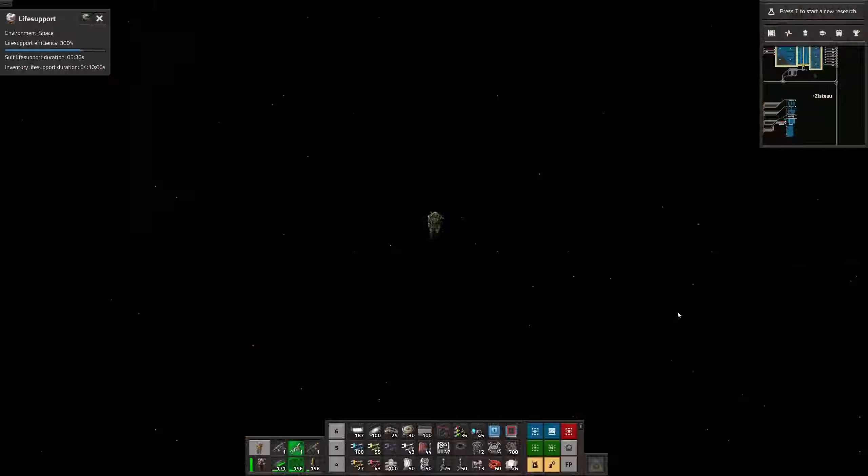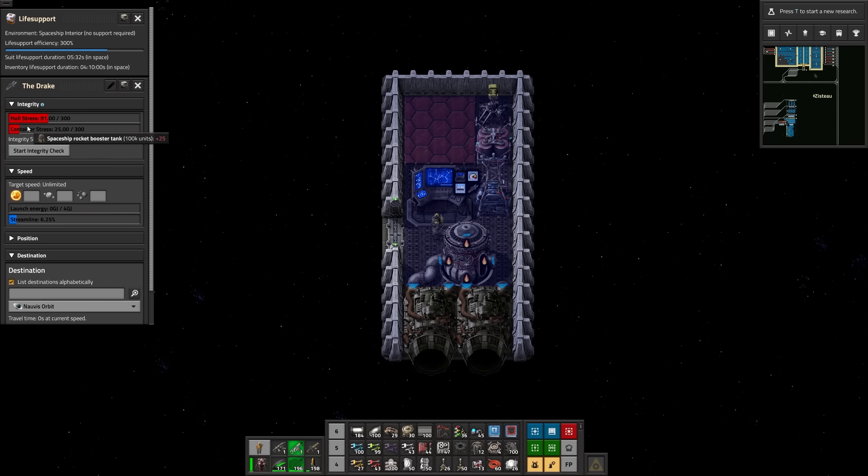If we click on our Spaceship Console, we can check our current integrity. This says we have a hull strength of 91 out of 300. Currently I have not researched any Spaceship Integrity upgrades, which will allow us to make our spaceships bigger in the long run. Our very tiny ship is well within our limits. We have a similar amount of container stress, which is for containers. So if we add some containers and do another integrity check, that has gone up. Those are all the pieces required for a basic non-automated starship.